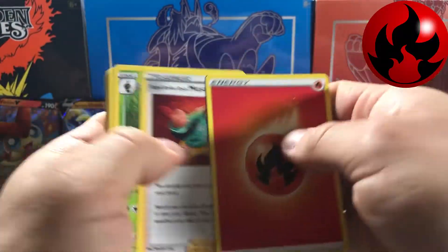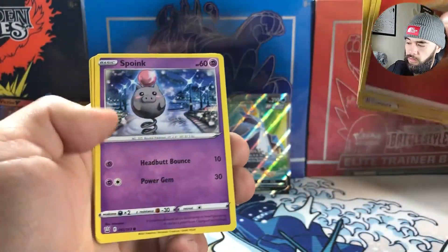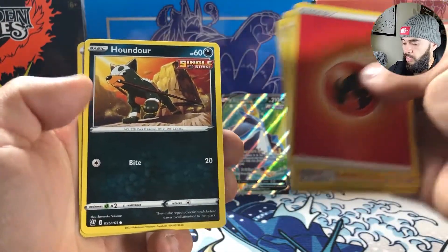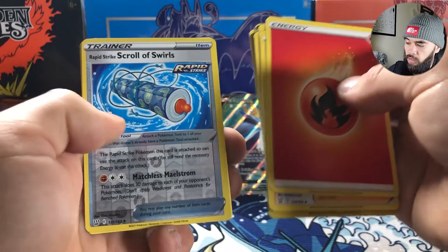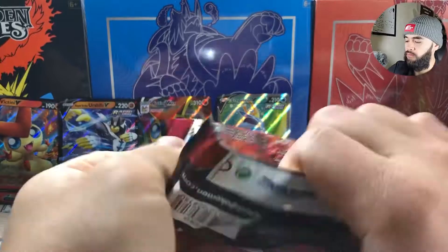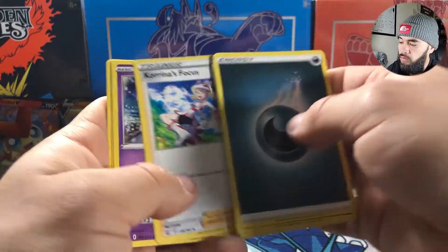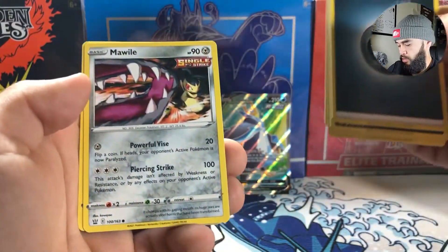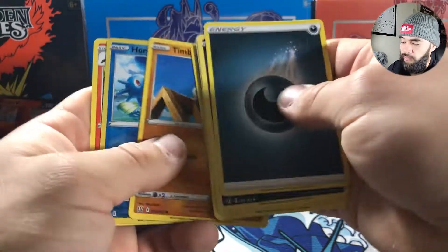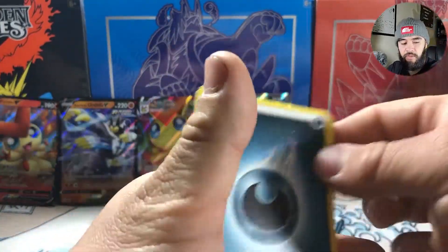Fire energy, Mustard, Luxio, Bronzor, Swank, Gligar, Shinx, Houndour, Squirtle, Swirlix, Kookaburra, Impidimp, Carkol, Spoink, Cacnea, Corefish, Timber, Horsea, and an Ace Salazzle.